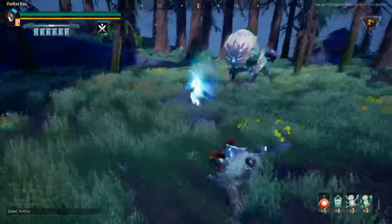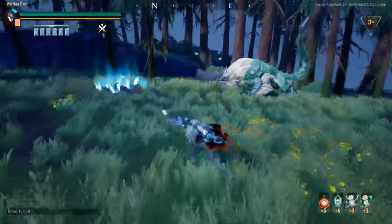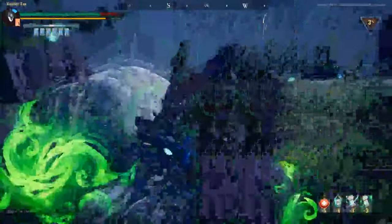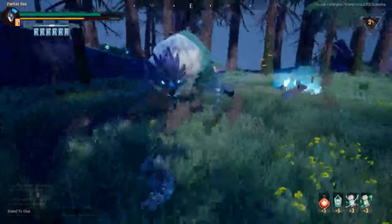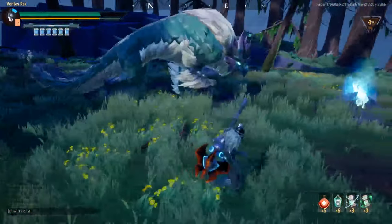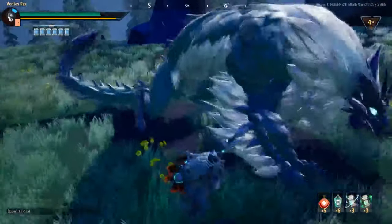The first thing Koshai will do at the beginning of each fight is launch some grass needles from his tail. This attack rarely comes up again, but be prepared to dodge as soon as the fight begins. While in his standard state, Koshai will alternate between four main attacks: scratch, charge, pounce, and tail swipe.